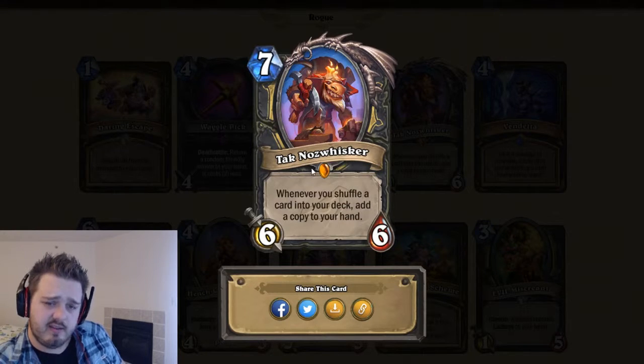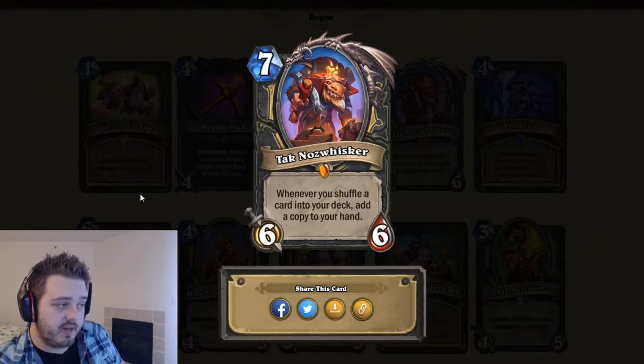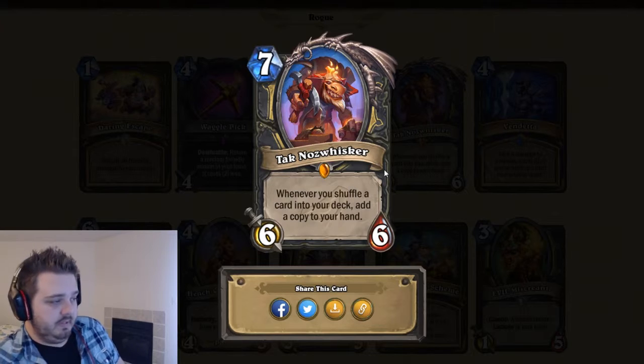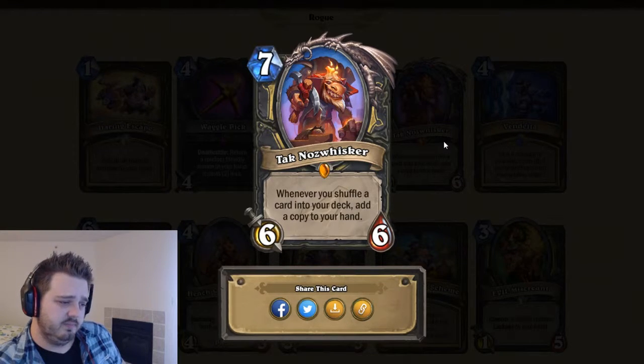Tak Nozwhisker — seven mana, six-six. Whenever you shuffle a card into your deck, add a copy to your hand. A lot of value here, especially alongside Academic Espionage. However, it's pretty late in the game, and you don't always get Academic Espionage off early. I think this card's just okay — if Burgle Rogue can really take off this would be good, but otherwise I'm saying three stars.